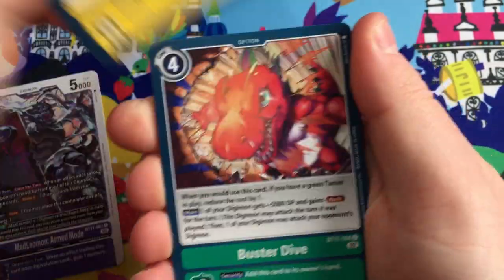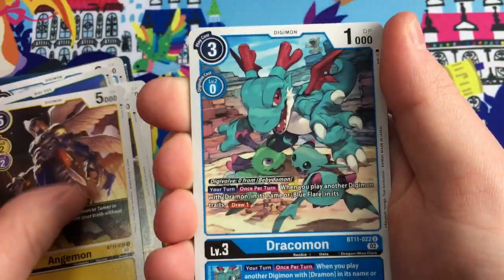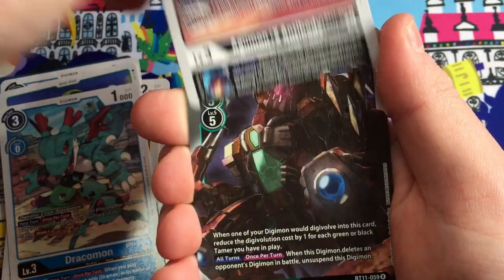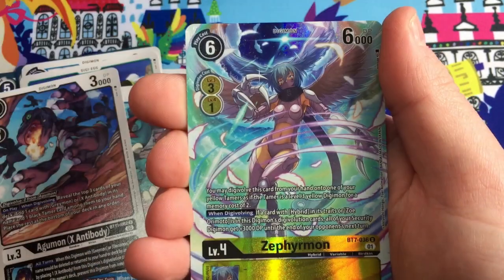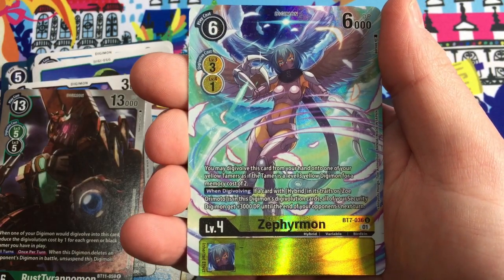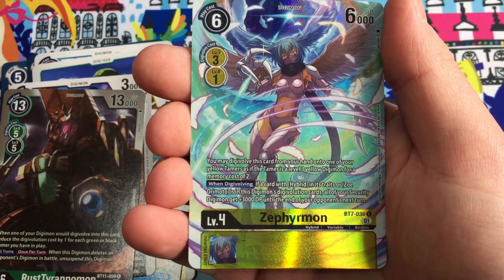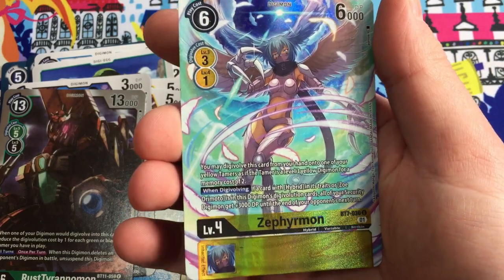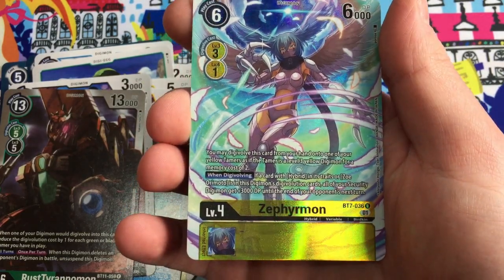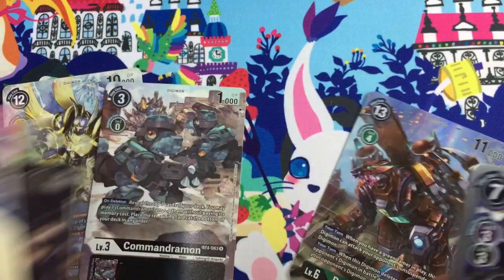Mad Leomon, Megalospark, Buster Dive, Penguinmon, Monmon, Tadamon, Centauromon, Agumon, Dracomon, Agumon - oh, there's the new Rust Tyranimon, pretty cool! Another alt art - wow, that's a lot of alts in this set, that's crazy! Alt art Zephyrmon, beautiful - the textures on that, gorgeous! So our alt art pull pile so far: Zephyrmon, Seraphimon, Commandramon, Rust Tyranimon, and then the secret rare. What a box!